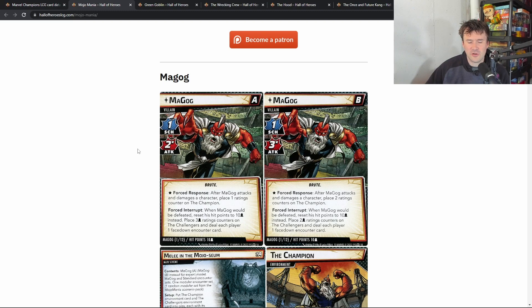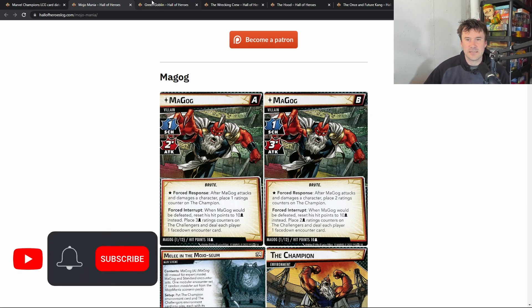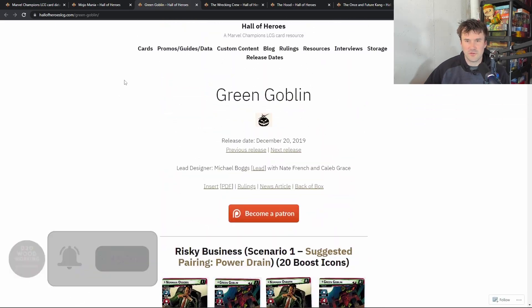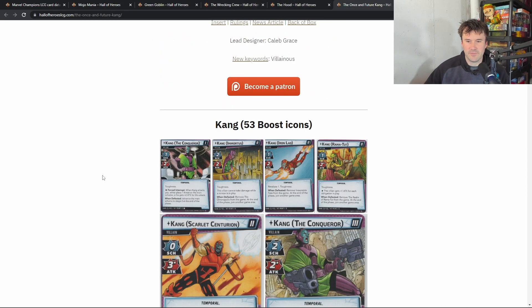Looking at the different cards, the scenario pack for Mojo Mania has basically three villains in it, which makes it pretty good value right there — basically a little bit better than Green Goblin which had two. Risky Business and Mugen Formula, Wrecking Crew have one, the Hood has one with all the modular stuff, and Kang basically has one.